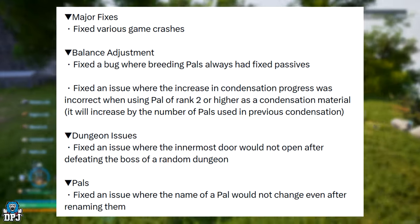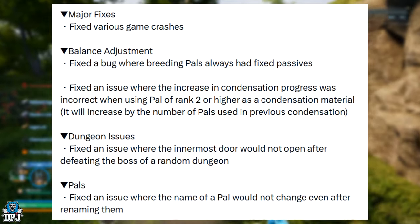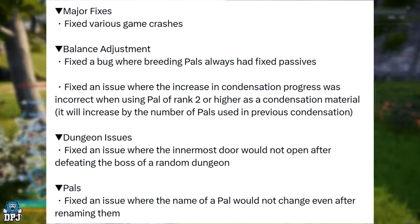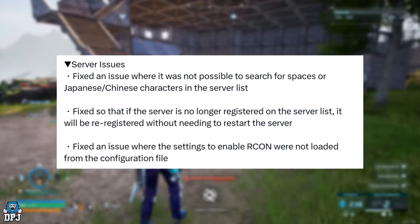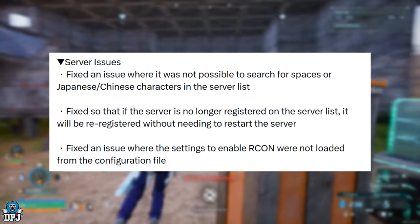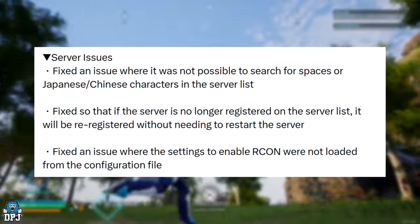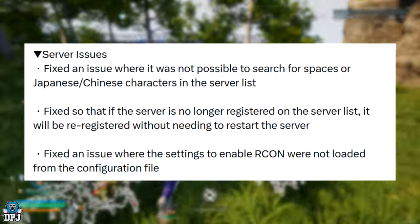On pals: fixed an issue where a pal's name would not change even after renaming them — never had this problem on PC, so this may be an Xbox issue. Moving on to server issues: fixed an issue where it was not possible to search for spaces or Japanese/Chinese characters in the server list. Also fixed so that if the server is no longer registered on the server list, it will be re-registered without needing to restart the server.